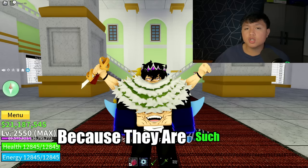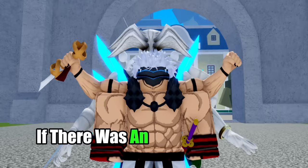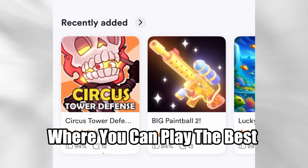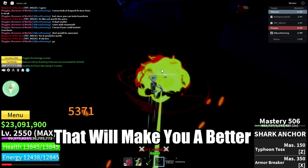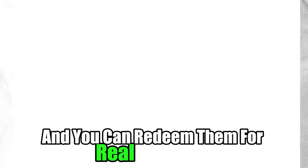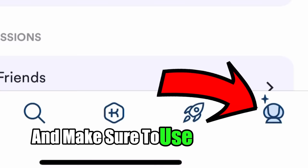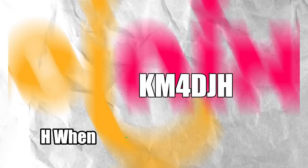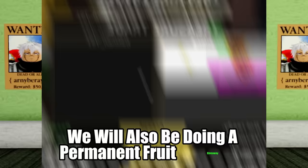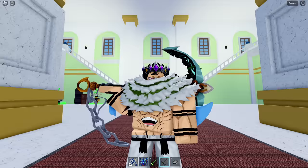Before we continue, I want to shout out the sponsor of today's video: Kinjo. Kinjo is an app where you can play quality Roblox games to build skills that make you a better gamer. Each game on Kinjo has a flame ranking based on skills you learn in-game — the more flames, the more Kinjo coins you earn. Earn enough Kinjo coins and you can redeem them for real Robux. Use my referral code KM4DJH when signing up to earn 300 Kinjo coins for free. We will also be doing a permanent fruit giveaway for everyone who uses my referral code. Download Kinjo now via the pinned comment and description.